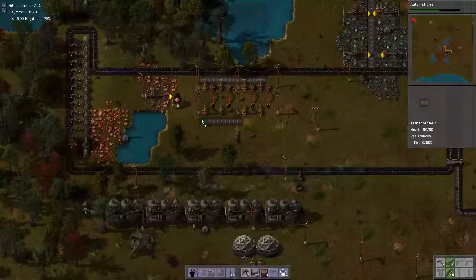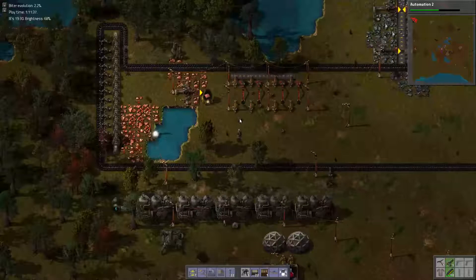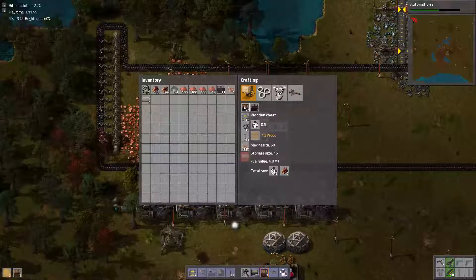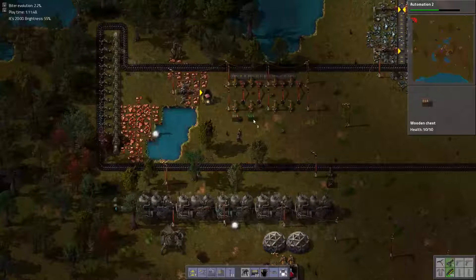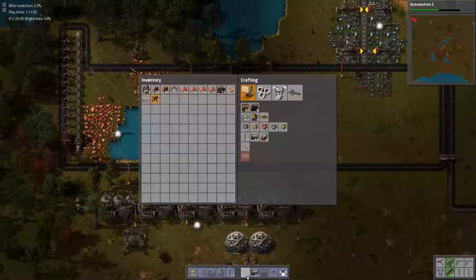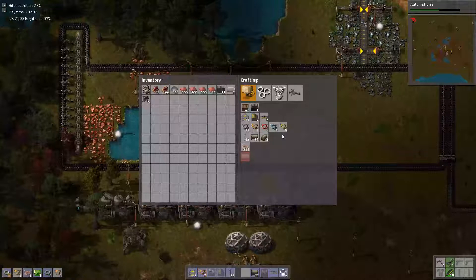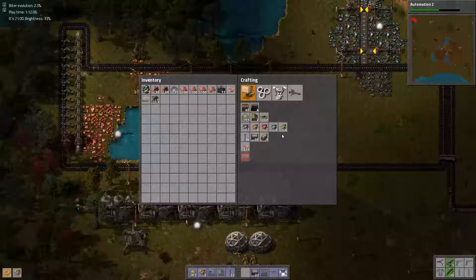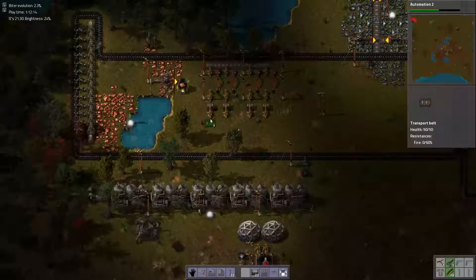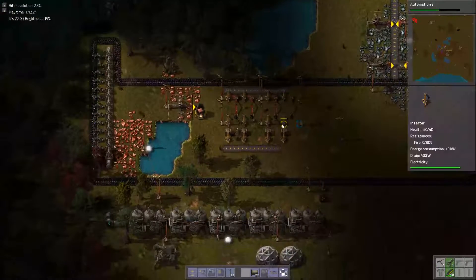I could do a buffer and just do it one-sided — that's certainly a possibility. I need three more boxes then. I can just do a buffer like that. So there, I have my buffer. Everything's in place — it's hunky-dory, as they say.